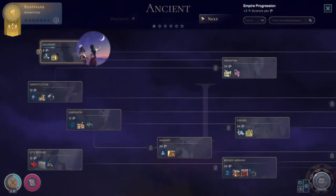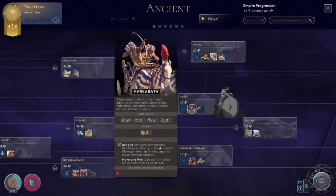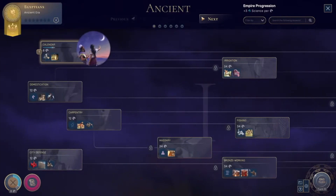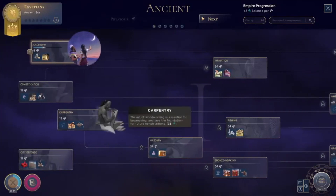As each era turns over to the next time period, you change and adopt a new culture. For example, with my playthrough, I started out life in the ancient era as the Egyptians and changed to a Roman society in the classical era. But I noticed when I built new districts or buildings, they were in the new style, yet the old buildings I'd made during my Egyptian rule still looked Egyptian.